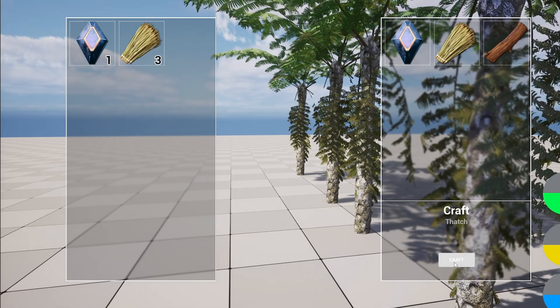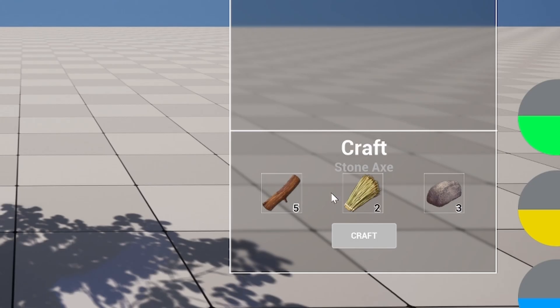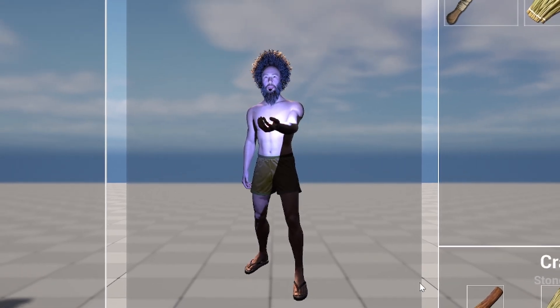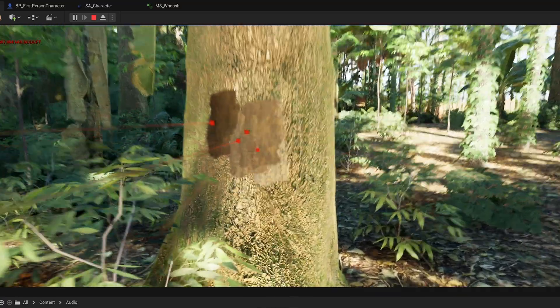I began making the crafting system and then started implementing some recipes. Now we can craft 50 axes at the same time - it works! I also went ahead and added the player view in the inventory, like in pretty much all survival games.